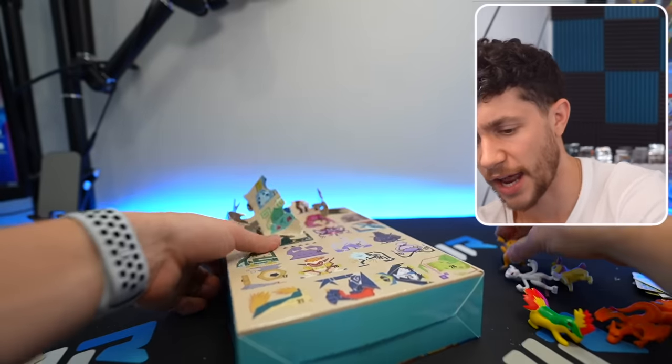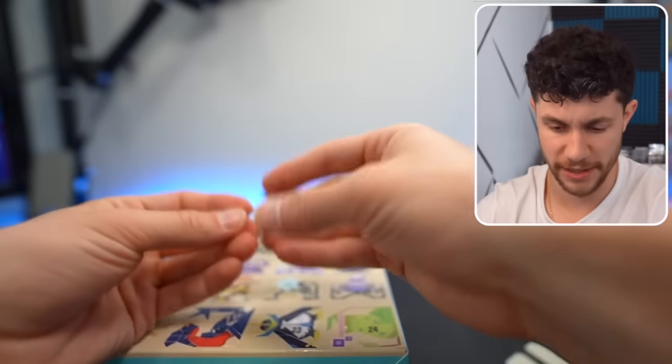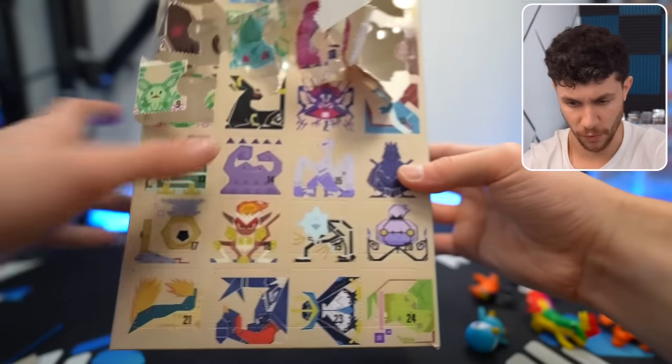Raichu. It looks a little... it's kind of a cursed Raichu. This goes harder than the last Advent Calendar, but I can't say it's a better quality — it feels like the same company. That is a big horsey. His mouth is huge.